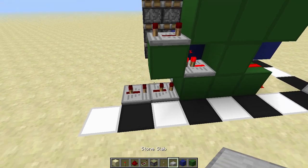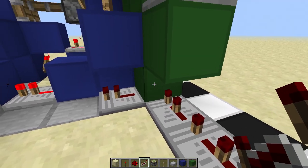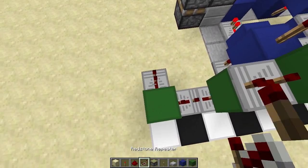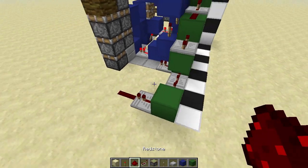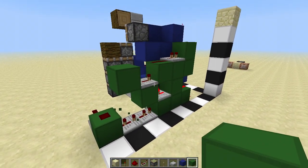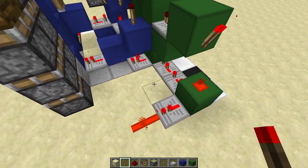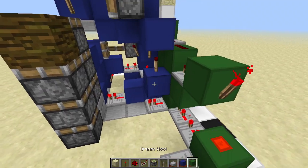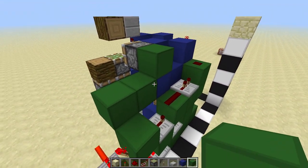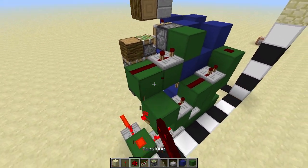Place two repeaters here — one on two ticks, one on three ticks — and a repeater there facing away from this block on one tick. Then a block here with another repeater on one tick, a piece of redstone dust, and also a piece of redstone dust on top of the block. This repeater on four ticks points into a block with a redstone torch on the side, which is basically going to turn on all of these repeaters. Then place two blocks and one block higher up, a repeater facing into that block on three ticks, and two pieces of redstone.